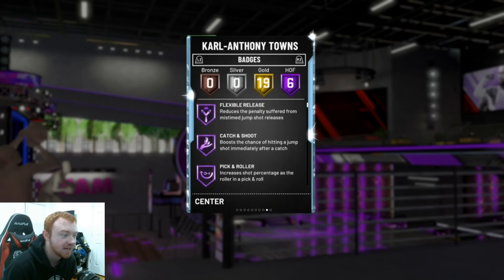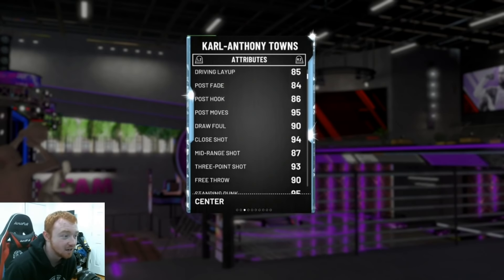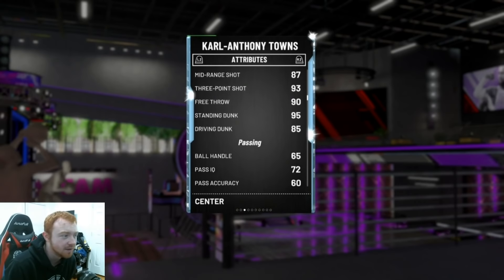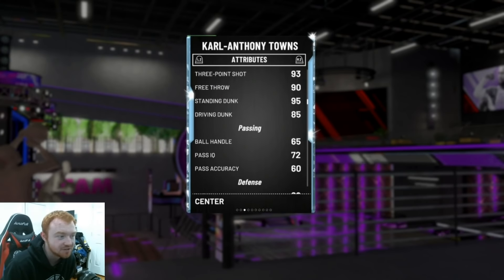So not only can he finish at the rim, but he's also going to be pulling up from deep. We were shooting around in freestyle and his release is really good. I just like this card all around. Looking at his stats — offensively he is really good: 93 three-ball, 87 mid-range, 90 free throw, 95 standing dunk, 85 driving dunk.